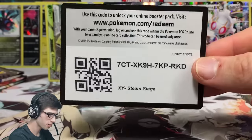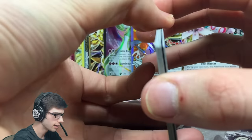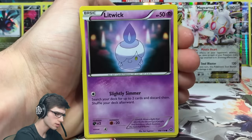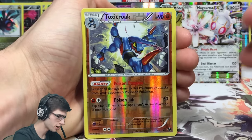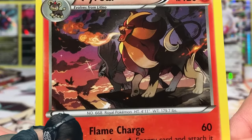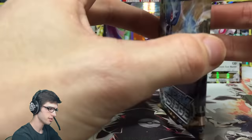A couple more packs to go - the fifth to last. We've now got two EXes, two full arts, three BREAKs, and four holos. Expecting maybe four more pulls out of the last five to hit a regular pull ratio of around 12. Pack thirty-two: we've got a Ninja Boy, Rapidash, Persian, Toxicroak reverse rare, and a Talonflame holo - look at that! Braviary in the background with shadows of other Braviaries. It's got Flame Charge and Incinerate. I believe there's a Talonflame BREAK in the set too, I'm pretty keen to get one.